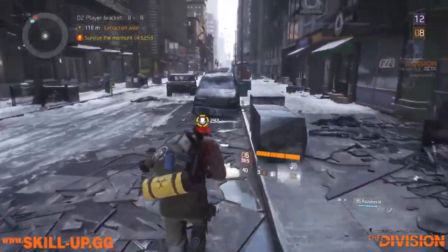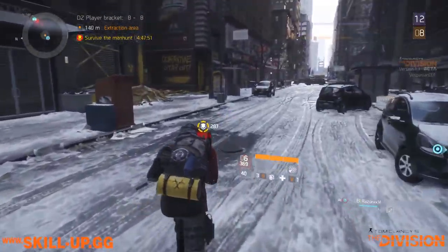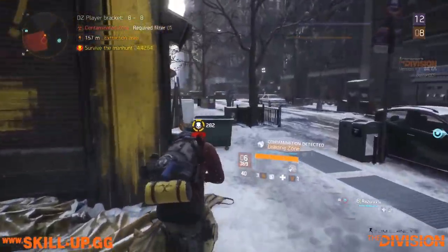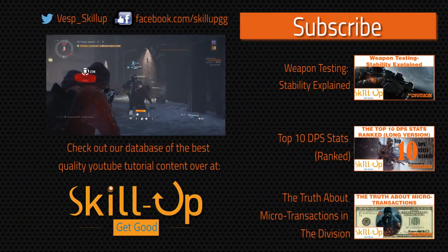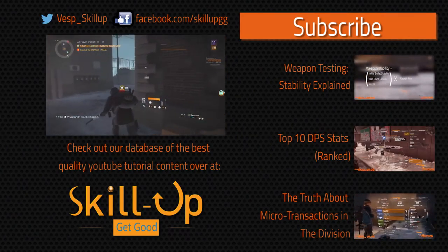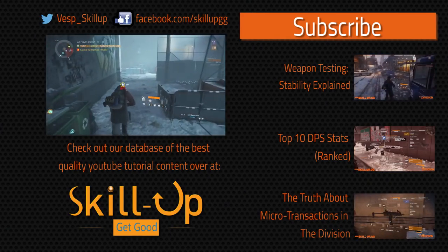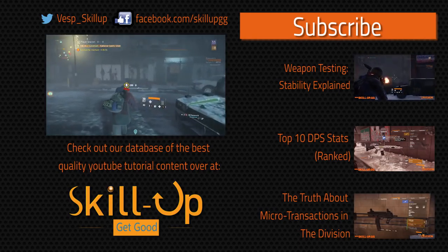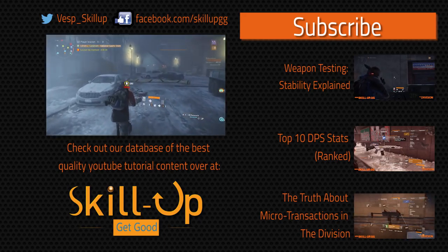That's it from me today. I've tried to keep this as short as possible and I have skipped over a ton of detail. I wanted to get the formula out there in a short and punchy way so that people can look it over, then come back tomorrow for a much more detailed look at the shortcomings of this calculation. It's a funny formula, and we need to get the word out so that people don't end up stacking tons of headshot damage on their shotguns. If you like this vid, share it on Twitter, Facebook, whatever else, give it a thumbs up, and don't forget to subscribe. Take care and see you in the dark zone.